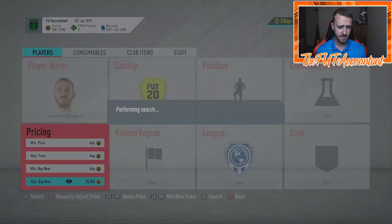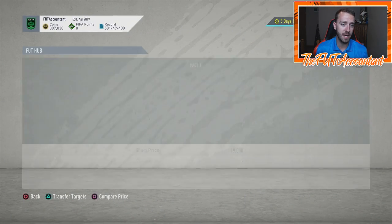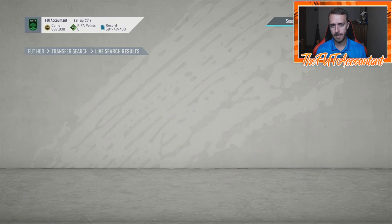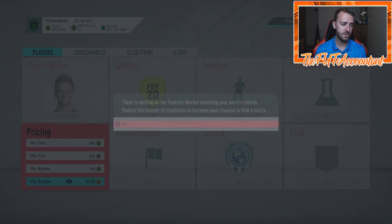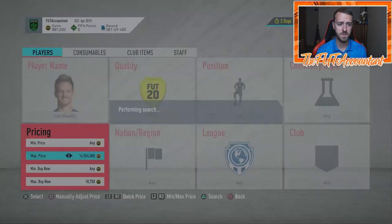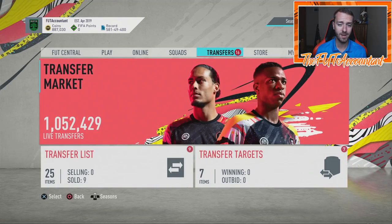Even if we get a Kingsley Coman Man of the Match SBC — how much would that cost? Since the 95-rated Luka de Jong costs an 84-rated squad, I'd venture that a Kingsley Coman Man of the Match item would run around an 85 or 86-rated squad, making it roughly a 200,000 coin SBC. His Champions League Road to the Final card is already 200,000 coins, so that kind of makes sense. I think you'd see some 86s go up when that happens.